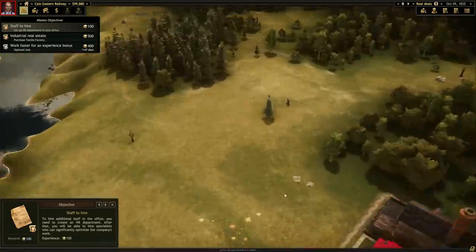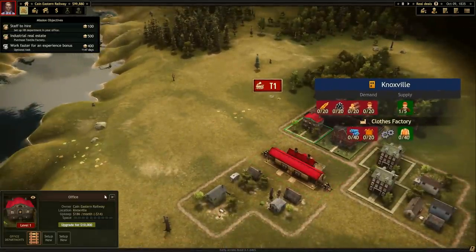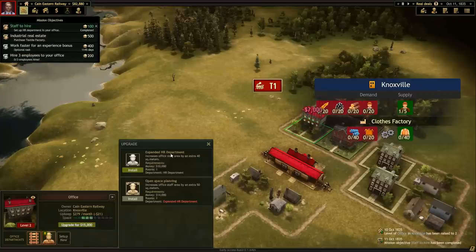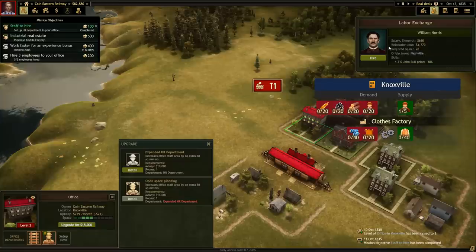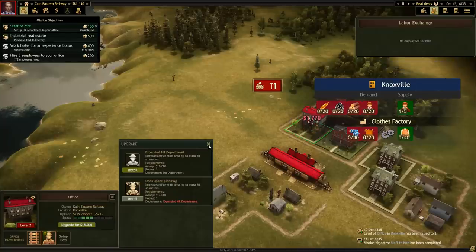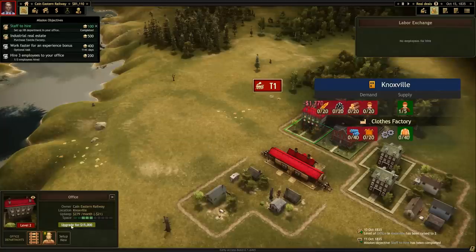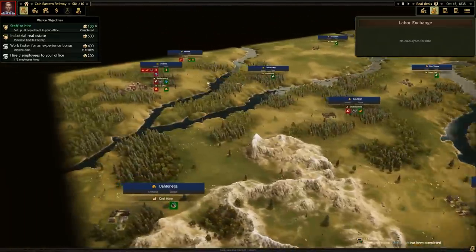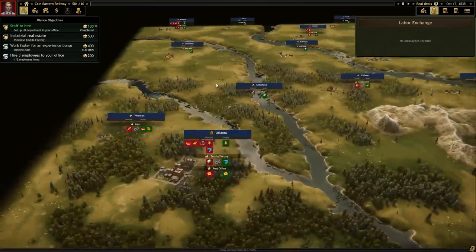Set up an HR department in my office - that's a new thing. Required to hire and manage personnel. Oh, I can hire William Norris - he makes the John Bull price cheaper. Interesting. Anyway, we're calling it a day here. Thanks again for watching - this is Railroad Corporation, it's in early access right now on Steam. I'll put a link below and I'll see you next time.